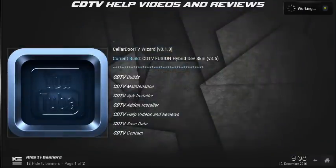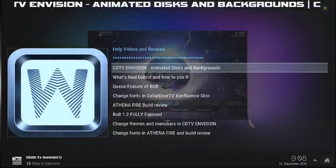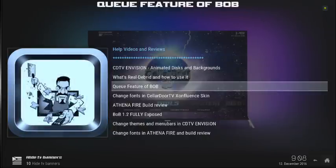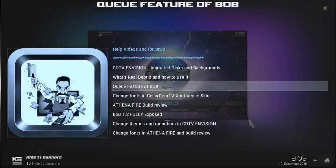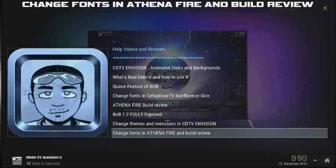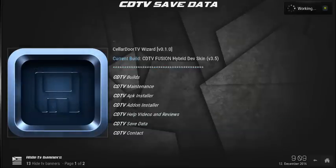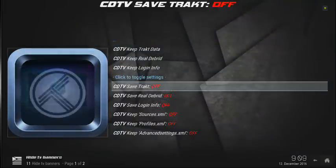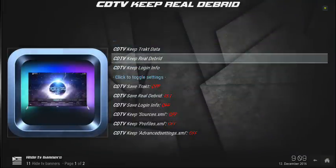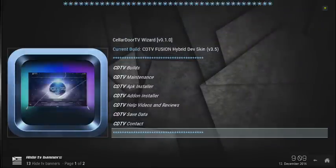You've got help videos and reviews. I skipped over the add-on installer because it's not 100% finished yet. You've got a number of YouTube videos from a number of sources: Todd the Butcher, me, Demetriology, Todd again, and Kaz. So if you have questions about how to use your Cellular Door TV build, you can go in there. You can save your data, which allows you to keep your login info, keep your real-debrid and your track data — which is important when you're changing builds.